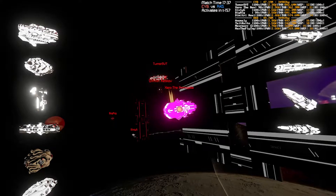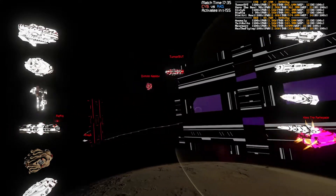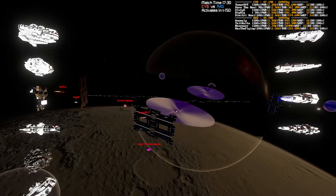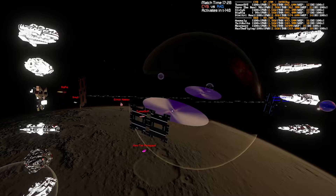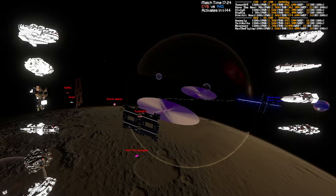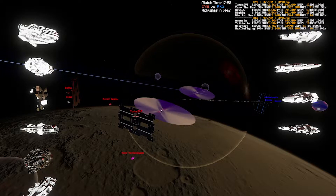Last time we saw two teams line up behind these blocker plates, it turned into trench warfare, where we had skirmishers running around behind the teams until they started really mixing it up. Missile exchange, but the missiles are just hitting the blocker plates. Classic — it's doing its job.